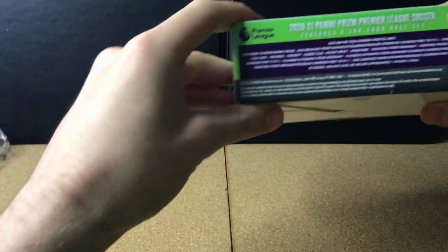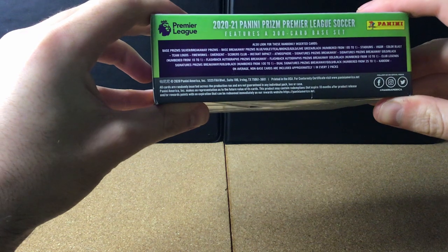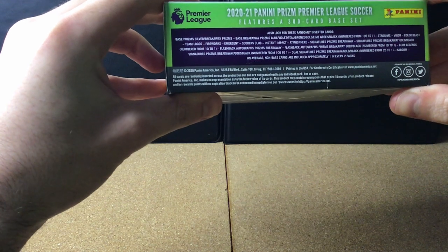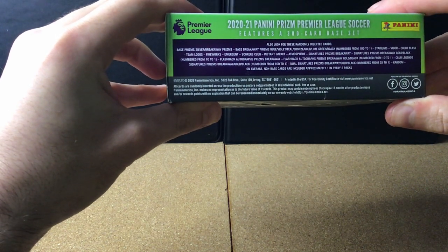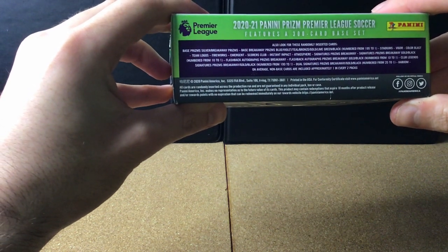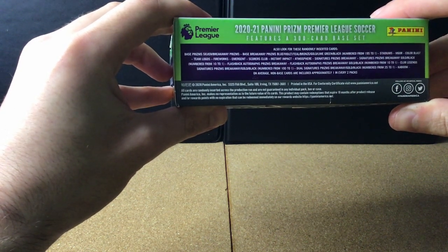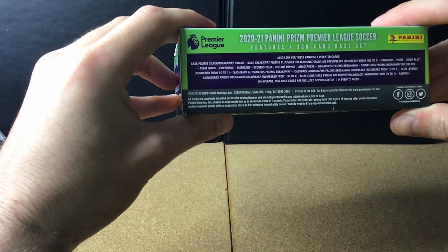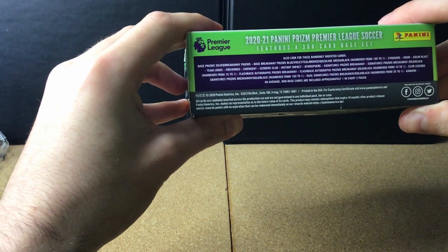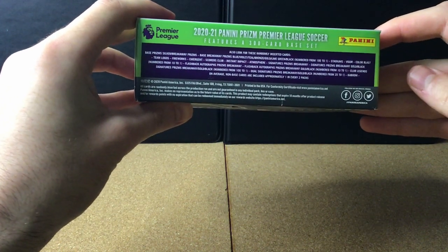As you can see it says here Breakaway exclusive autographs, so hopefully in this box we can get one. Base prism silver, Breakaway prisms: blue, violet, teal, bronze, gold, lime, and green/black numbered from 195 to 1. Chance of stadiums, vigor, color blast, team logos, fireworks, emergent scores clubs, instant impact, atmosphere, and also signatures in regular gold, black numbered from 10 to 1, flashback autograph prisms.